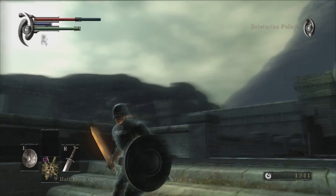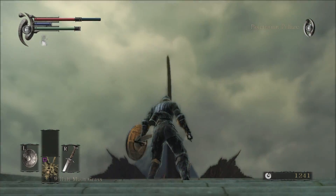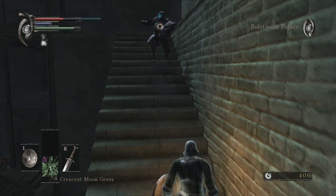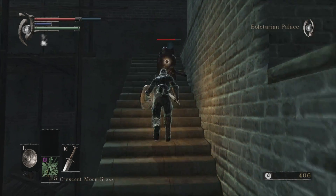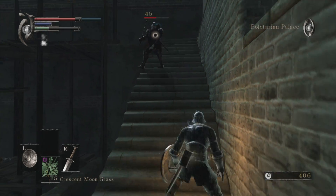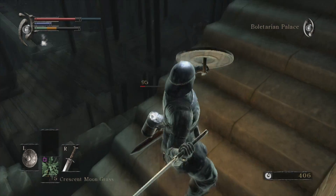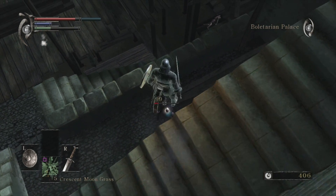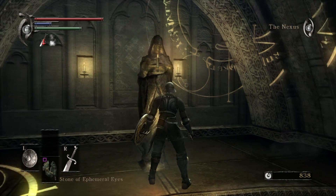Where Demon's Souls really is different, however, is for one, the fact it does not feature Estus flasks — those reliable refillable drinking vessels that restore a certain amount of player health upon swigging. Additionally, other helpful items like Titanite can be harder to come by. But one of the biggest differences between Demon's Souls and all other Soulsborne games is the presence of the world and character tendency mechanics.